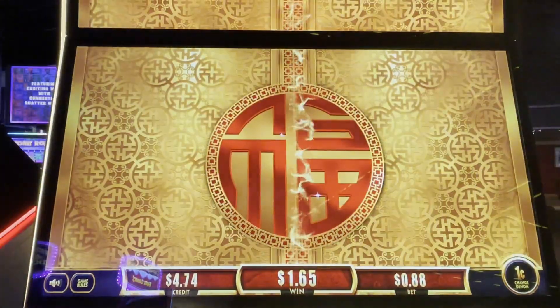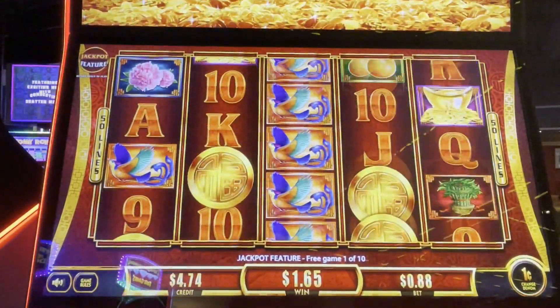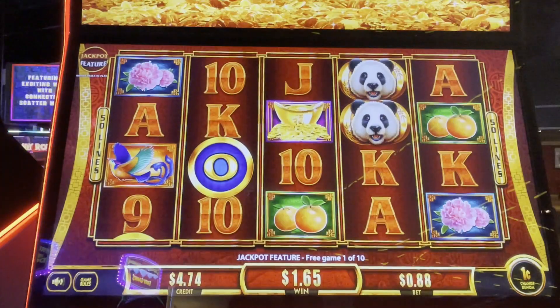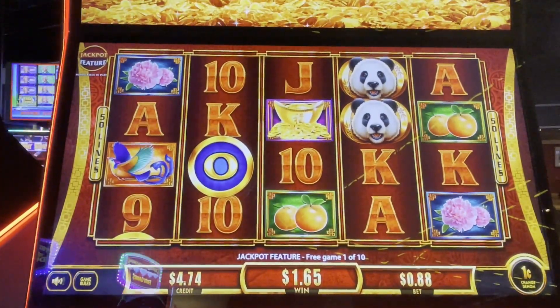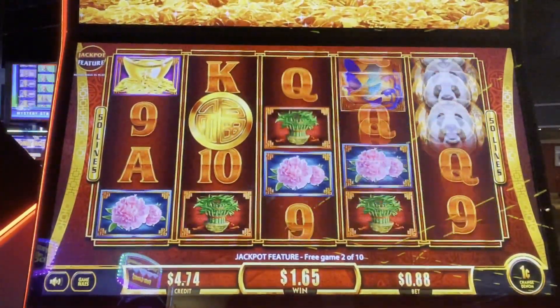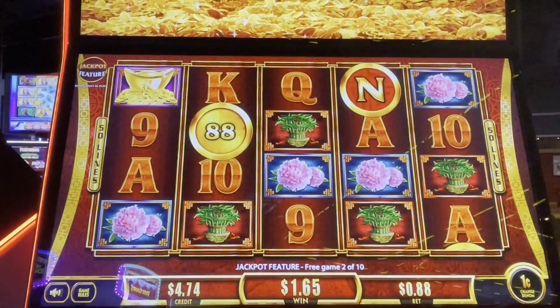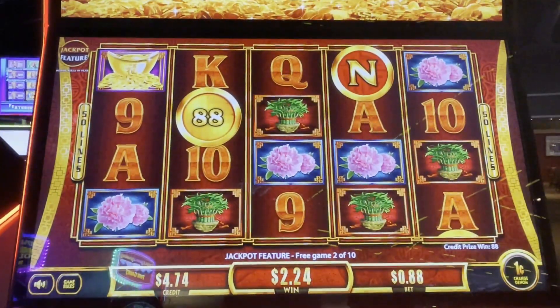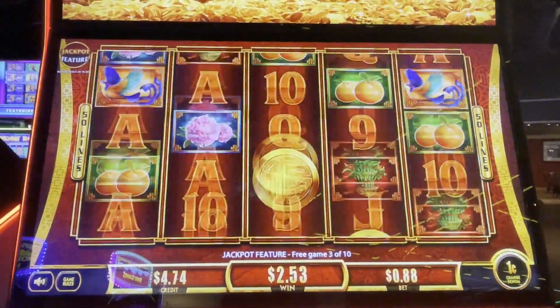Here we go. We've got lots of coins, please. One of us better. We've got an O for the minor. We've got 10 spins. No, we don't want credit. We want better. Ooh, there's an N for the grand. Come on, lots of coins, please.